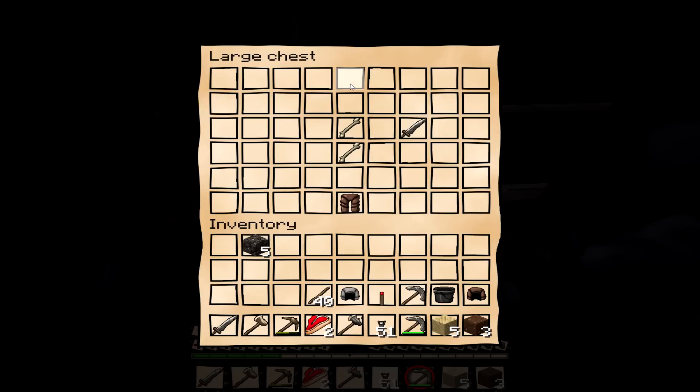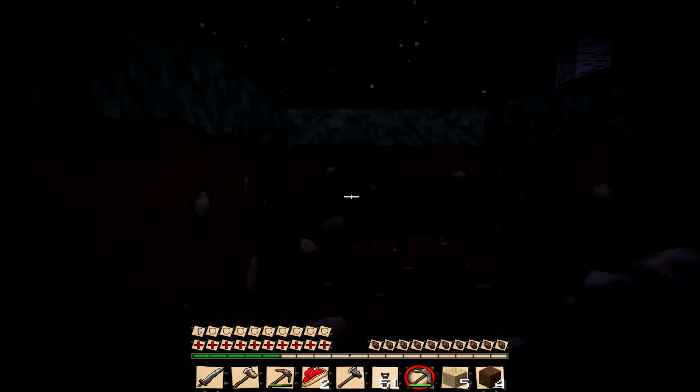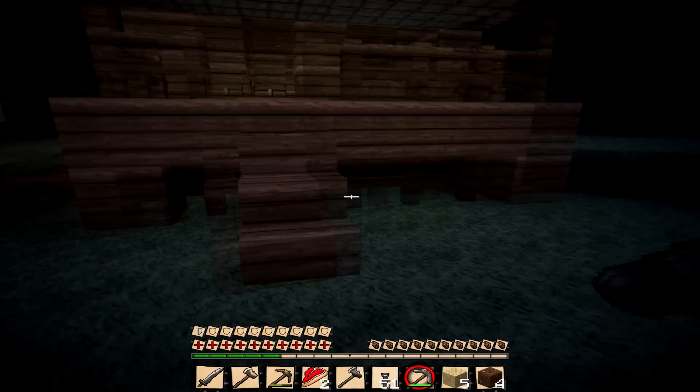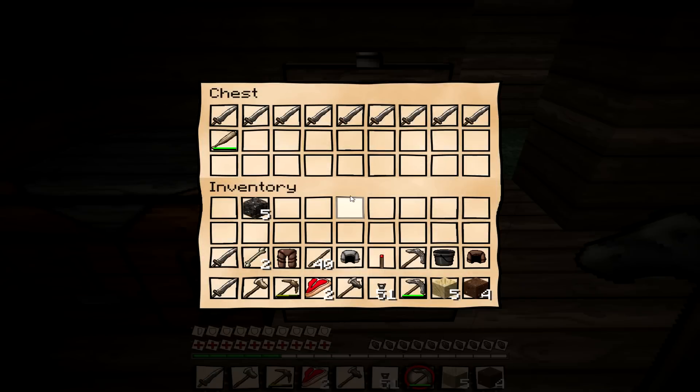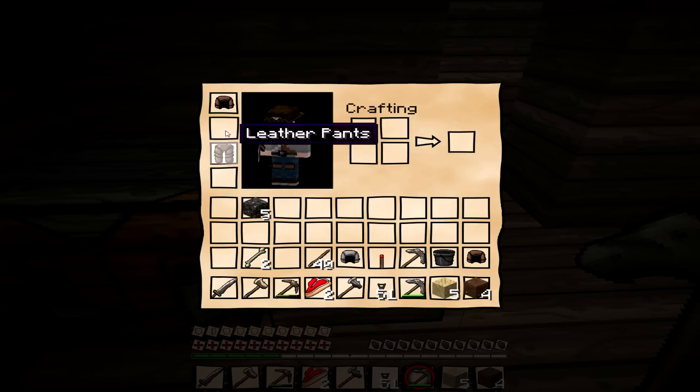Oh wow, we've got an iron helmet — I'll take that. Got some leather pants as well. Got some bones if we ever need that. A stone sword? Might as well take it. Wait until you see the chest back inside. Because I'm such a noob, I made about ten swords, just in case we need them! We'll put that sword in there as well. Let's put the leather pants on. Ooh, looks nice. Let's take the leather cap off and put the iron helmet on. Oh wow, just looks like a mask. I'm the Batman!